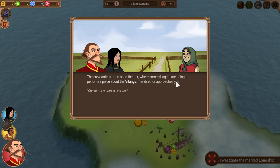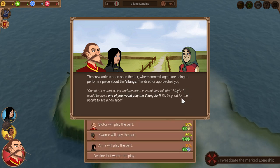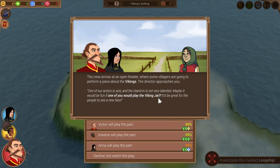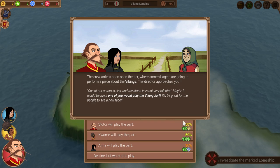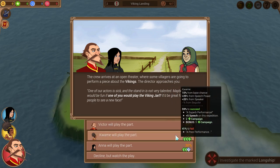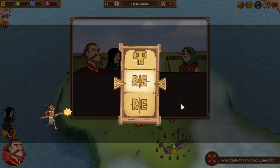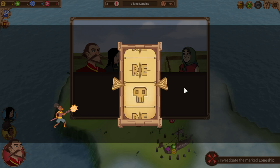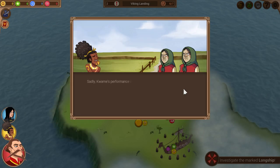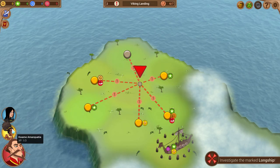We arrive at an open theater where some villagers are performing a piece about the Vikings. The director offers us a part to play. Kwame has the best chance to succeed at 59%, so let's roll the dice — there's quite a lot of dice rolling in this game. You get a nice stylish wheel and... we failed. So we're probably going to upset the villagers. Shameful display — we didn't gain anything from that.